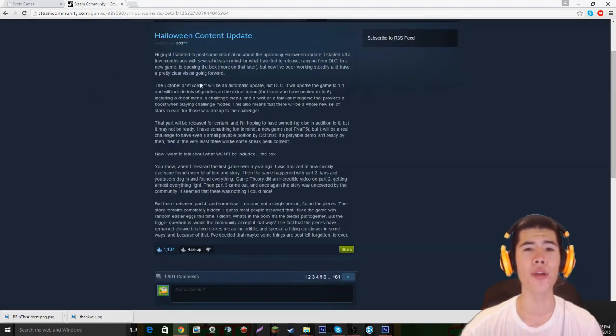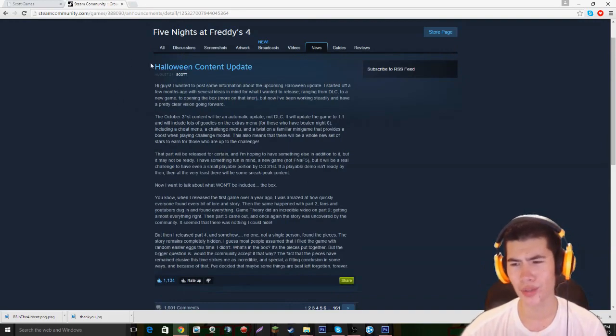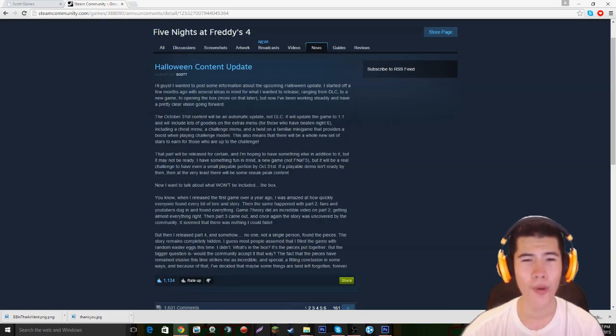If you guys remember, in the Halloween content update, Scott Games did post — he posted this around two weeks ago. He said on the new post update that it will update the game to version 1.1 and will include lots of goodies on the extras menu for those who have beaten Night 6, including a cheat menu, a challenge menu, and a twist on a familiar minigame that provides a boost when playing challenge modes.